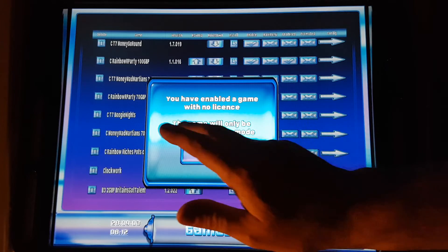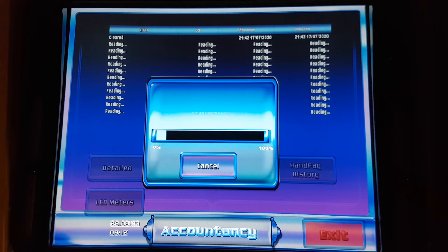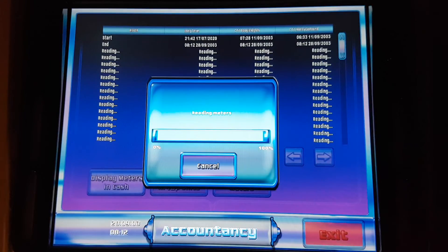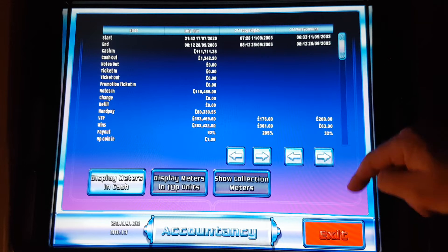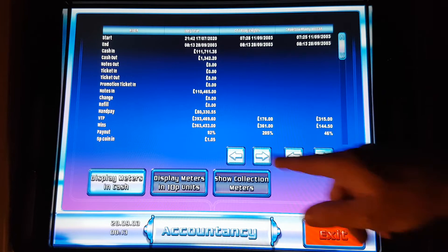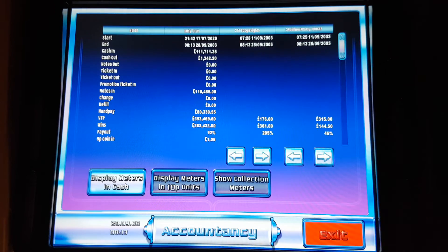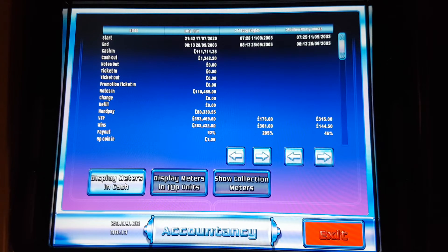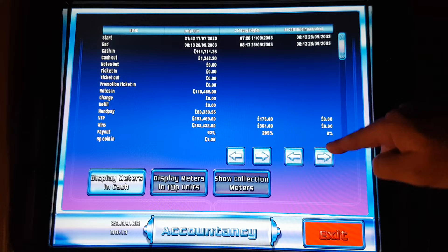We obviously won't bother with that. In accountancy, this is just the percentage that the games are running on. If I press detailed it'll list the games — Boogie Nights at 205%, Money Go Round at 32%. These are just the figures from when I first got the machine. It shows 80,000 pound in hand pay and 110,000 pound in notes. Britain's Got Talent shows nothing because I've just installed it.